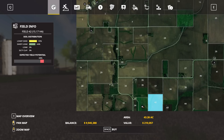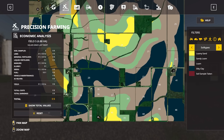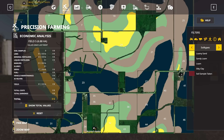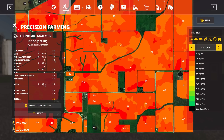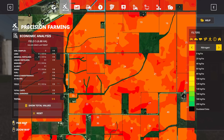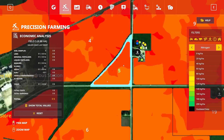Another major effect that soil type has on the game, aside from yield, is the amount of fertilizer required per crop type. With Precision Farming, each crop has a defined target level of fertilizer that it wants to be at. If we flip over to the nitrogen tab, you can see the nitrogen levels of the soil. Looking at field 5 as our example, our nitrogen levels are really low — at either 20 or 40 kilograms per hectare in this field.